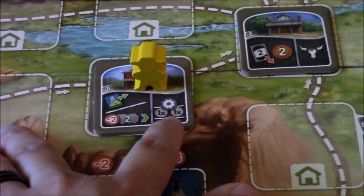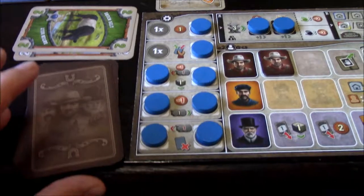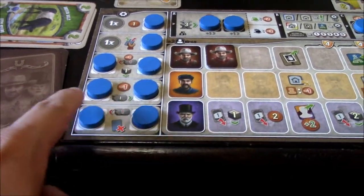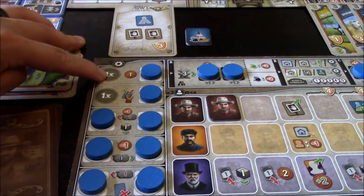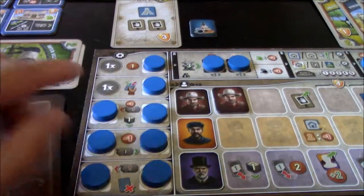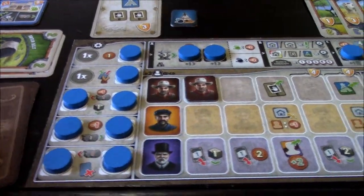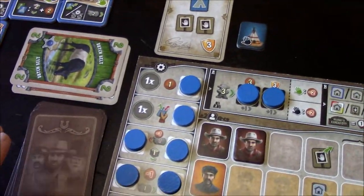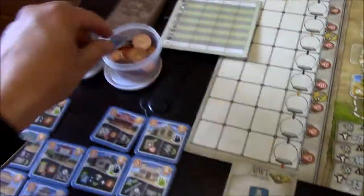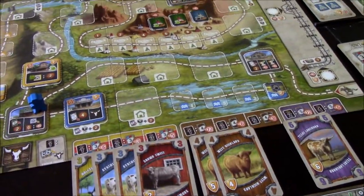I also get to do a double auxiliary action here. Looking at the player board, most auxiliary actions are currently blocked. Right now I can either take one coin or draw one card and discard one from my hand. I'll go ahead and take one coin and save the draw-discard for later.